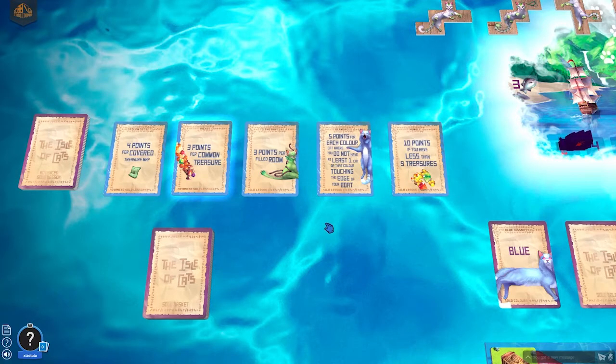In the optimal case I'd have nine rare treasures on the boat — then she gets no points per common treasure and no points for the Humble card. I don't think that's possible, so I'll probably take no common treasure and just work with rare ones, and maybe accept her getting the 10 points. I'll try to fill up a few rooms but not all of them. Let's see how it turns out.